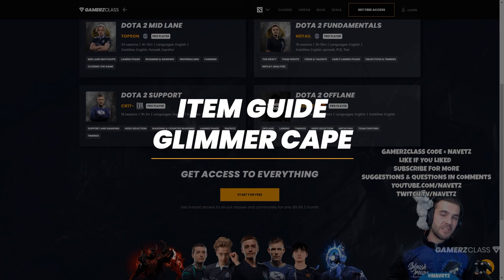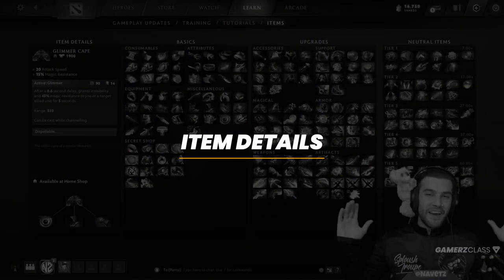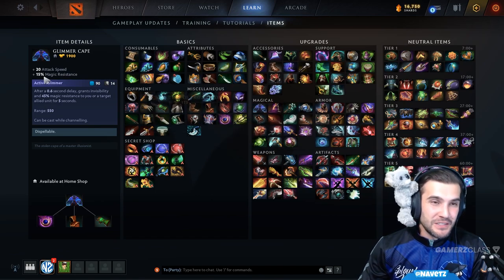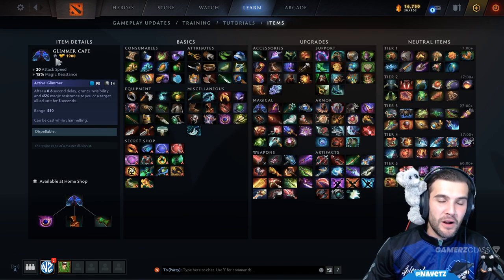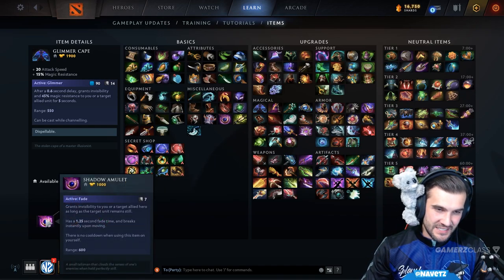Welcome everybody, I'm Navitz representing my esports team, the Sploosh Troop, and today this video is brought to you on behalf of Gamers Class. Our item guide of the day is on the Glimmer Cape, absolutely one of my favorite support items in the game. Let's take a look at its components to start.